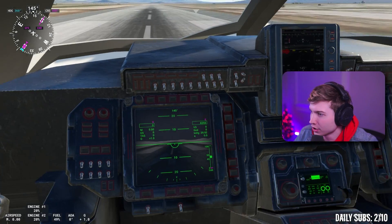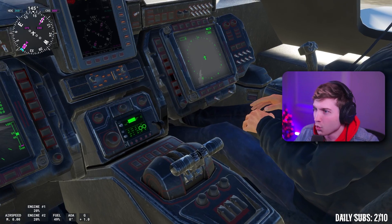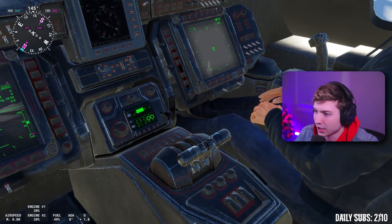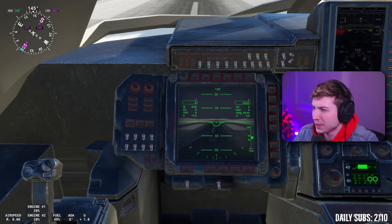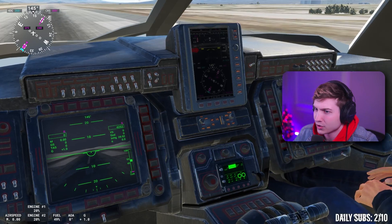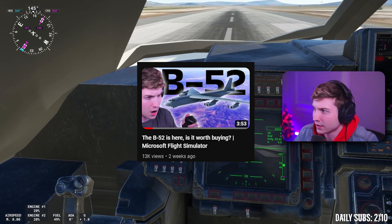First look at the B-21. I don't know what they modeled this interior from because obviously no one knows what it looks like. We have some navigation stuff — it's modeled though. Maybe it's modeled after the B-2 interior and they just did the same thing. There's actually some avionics, which is pretty cool. It looks better than the B-52 already, and that thing costs 20 bucks.